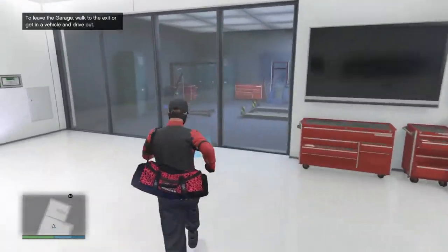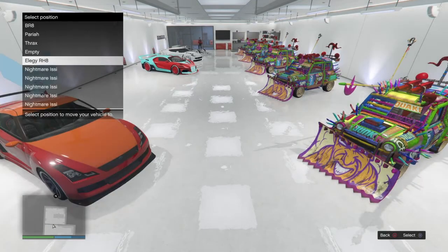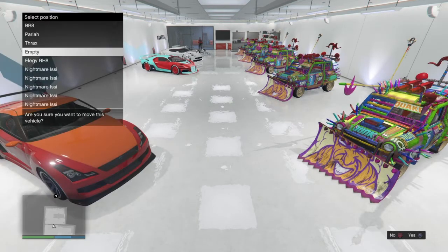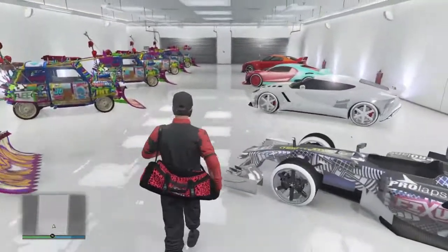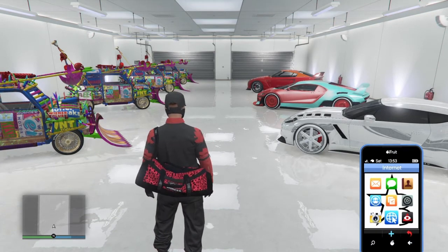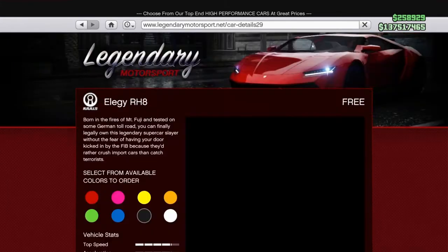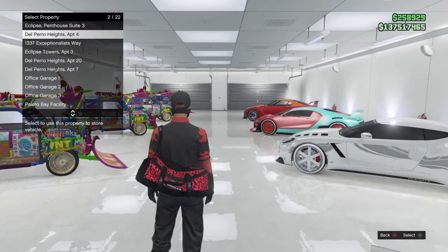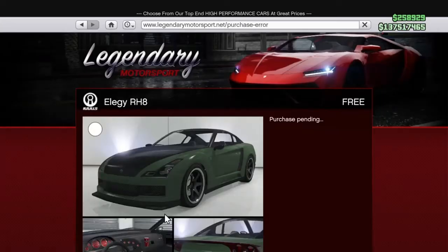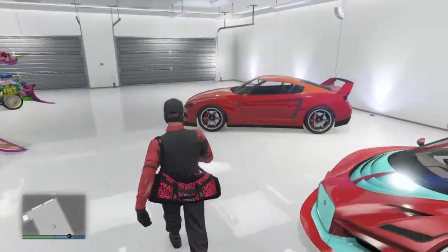How to find out if it's a dead spot: you can't drive a vehicle into that spot, you can't buy a vehicle into that spot, and sometimes when you put a car there it will just vanish. I'll prove that I can't buy a car on that slot. As you can see — not sold. So I've gone around all my garages and found all my dead spots.